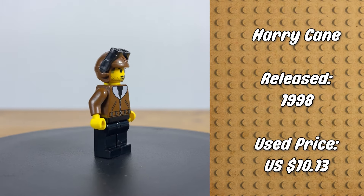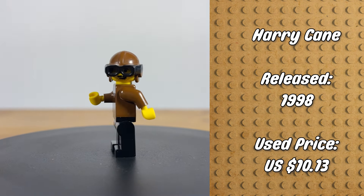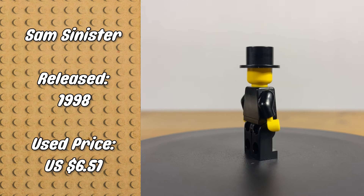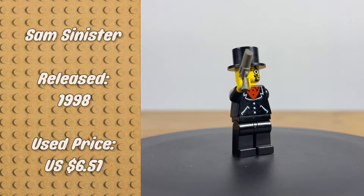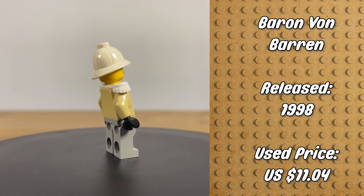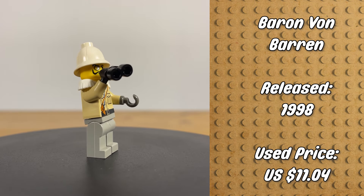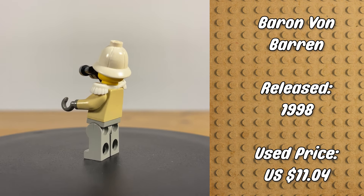Up next we've got Harry Kane — which, I feel like he might have been bullied a bit in school with that name. I actually thought he was so cool as a kid, and I love the helmet and goggle pieces, which I believe were first introduced in this series. Up next we've got Sam Sinister, who looks pretty sinister — those eyes just kind of staring into your soul. And lastly we've got the main villain of the series, Baron Von Baron. He's got a hook hand, a face scar, and a monocle. LEGO just really wanted you to know he was evil — without a doubt this guy's evil. He is one of my favorite villains in all of LEGO's original IPs.